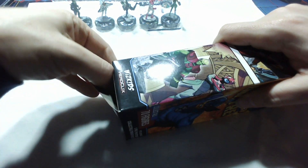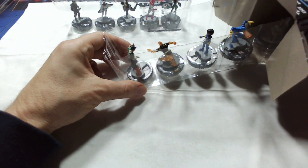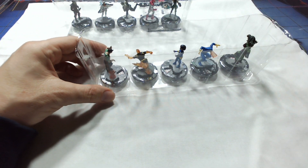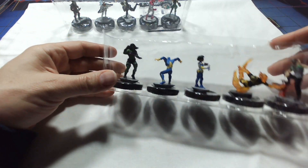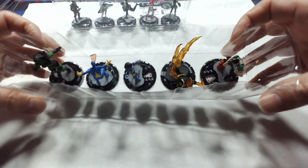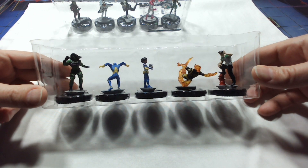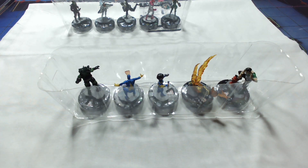Let's open mine up. Got a Loki. I got a Jim Hammond. Oh, I got this booster at the sealed event — this is crazy. We've seen all of these characters. I've got Hulk, I've got Venom Cyclops, Anome, Jim Hammond — Human Torch — and Loki. So we will build some teams with these and we will be back in just a sec.